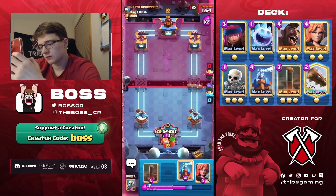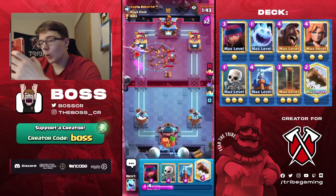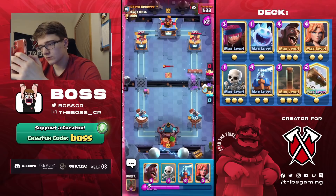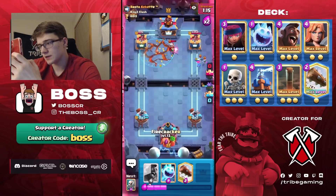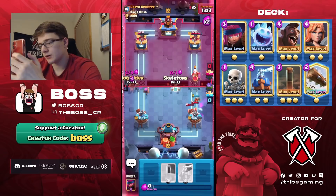He just cycles his Earthquake for tower chip. It's a shame — if we hadn't taken all that early damage we could have won. He makes a huge mistake that could cost him the game. We have a chance now — Earthquake the Magic Archer, take any Earthquake value he gives, and avoid giving him Earthquake value. Log this.